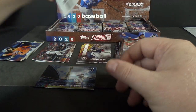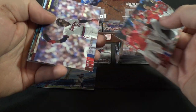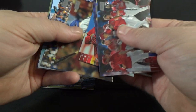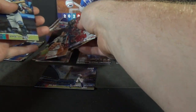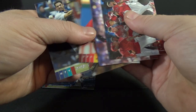My piles are starting to get mixed up. Matt Thaiss rookie, Rod Carew, Kwang Hyun Kim rookie, Justin Turner, David Wright, Aaron Judge red foil, Jorge Posada, and Anthony Kay rookie.